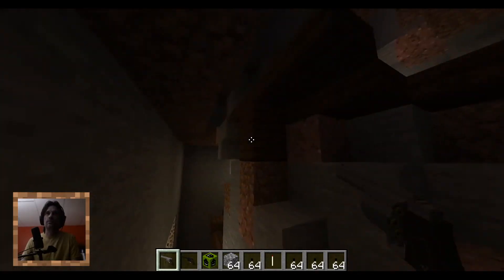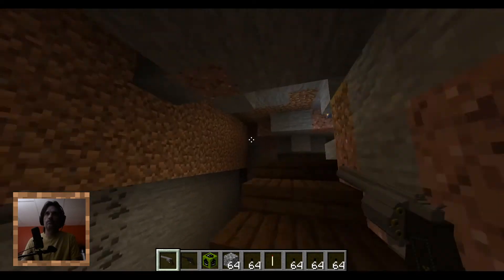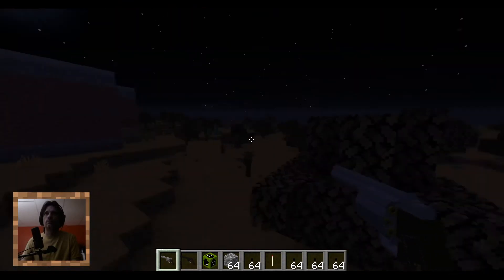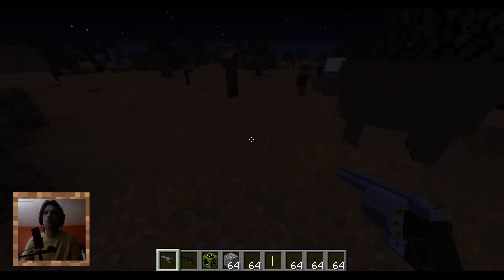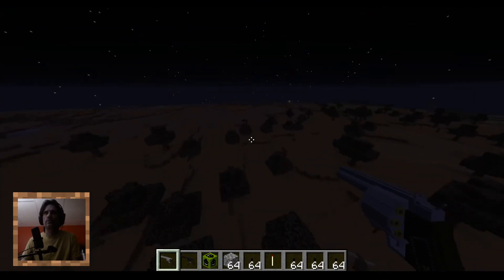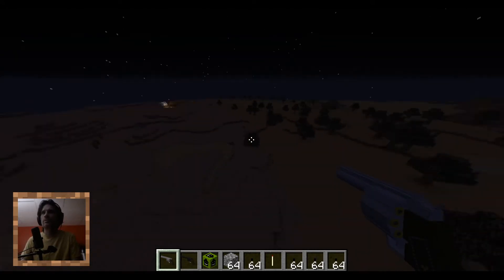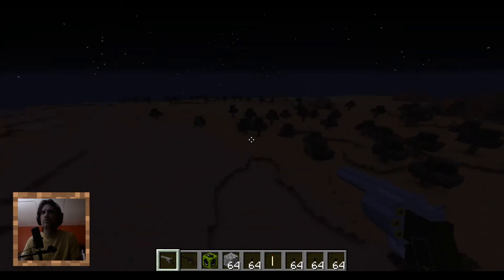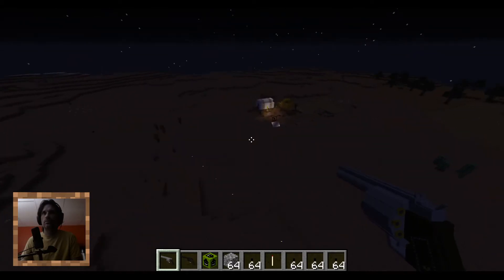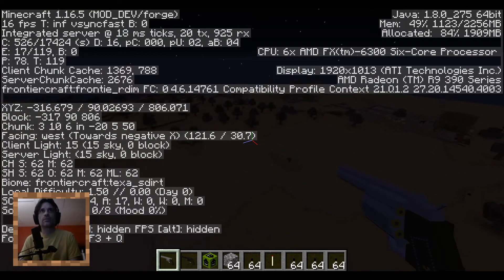Let Minecraft just spawn stuff randomly. Let's see if I can get another one here — looks like something over there. I wanna see... there's a farm, it's a pretty big farm. That's a 48 by 48 farm. Here's a wagon — looks like they're fighting.